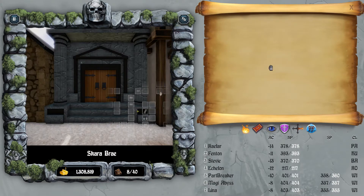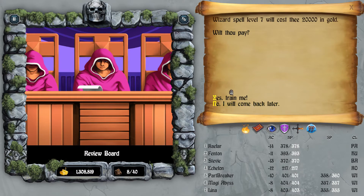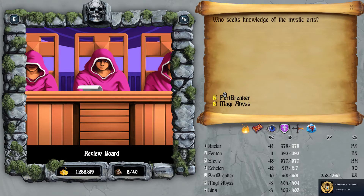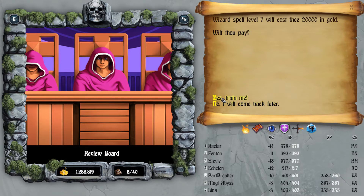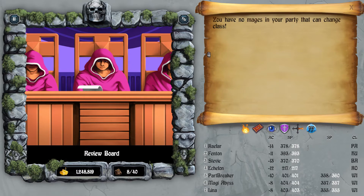Now let's go get the Mage's Tale. The Mage's Tale achievement pops when you get all level 7 spells in the four Caster classes. All you have to do is level all four caster classes to level 13, then get the level 7 spells, and you're all set. We'll do that right now for everybody who's a Caster in the party.